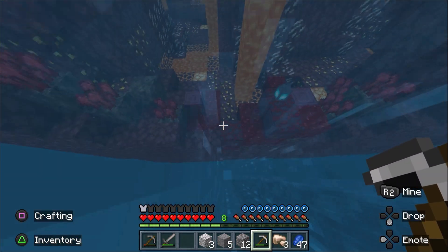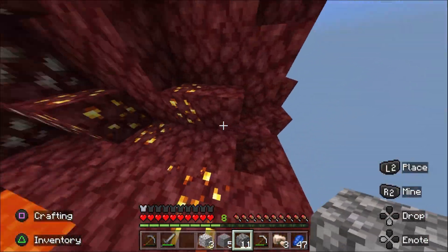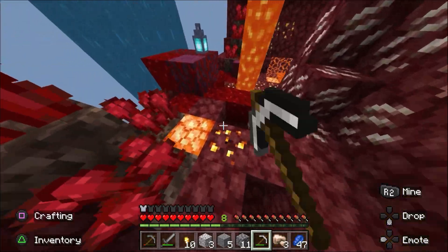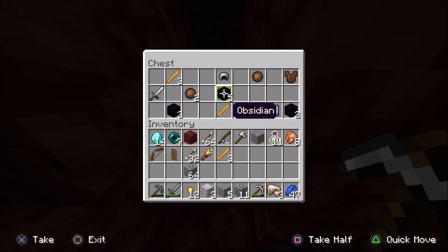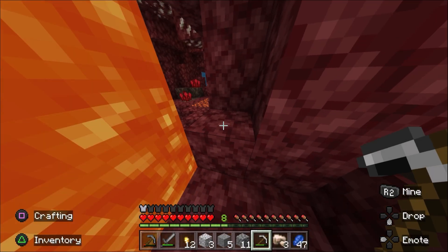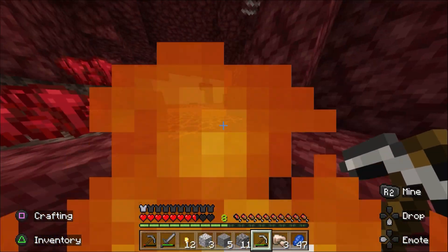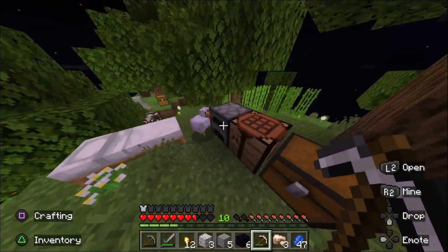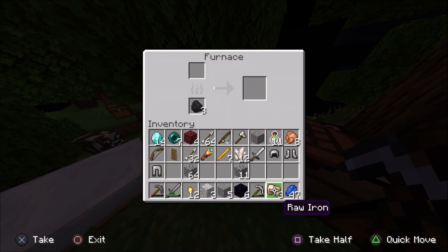This is a nether biome - what the heck. My question is where are all the enemies? There's supposed to be entities. Honestly pretty easy cause there's like no enemies, at least there aren't any yet. What I'm really looking for is the blazes. Obsidian - we can actually make a real nether portal and go to an actual nether. I'll take these. That hurt.